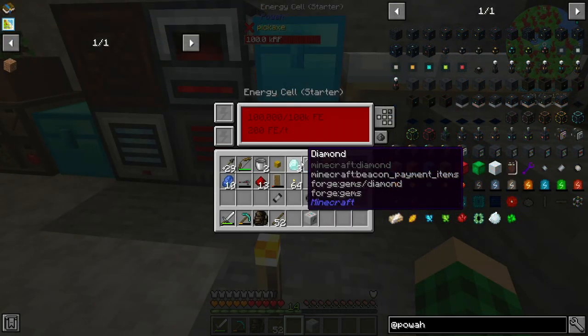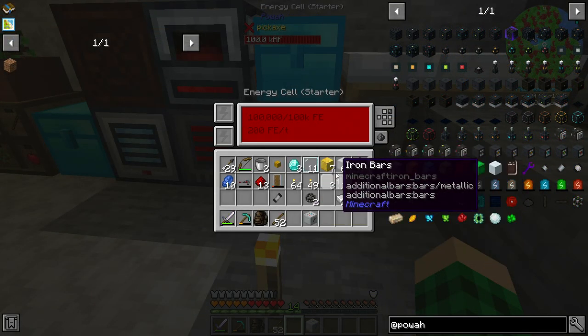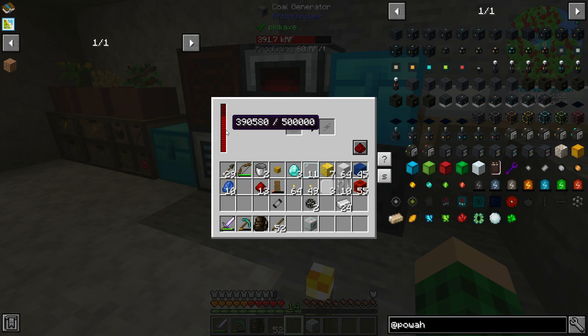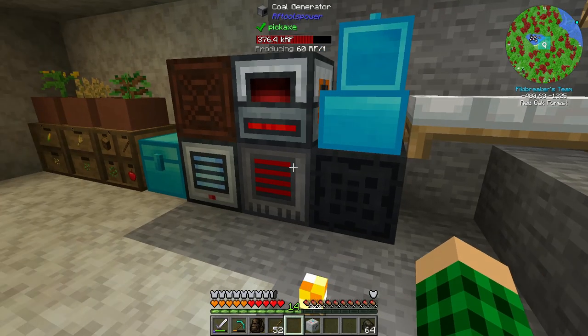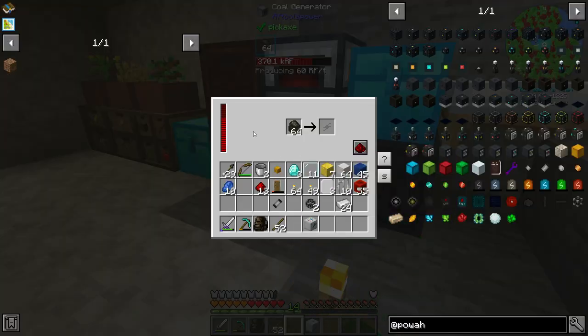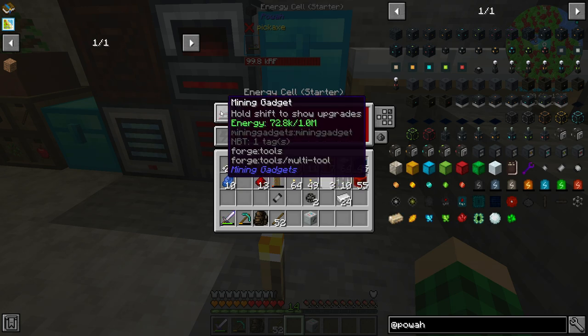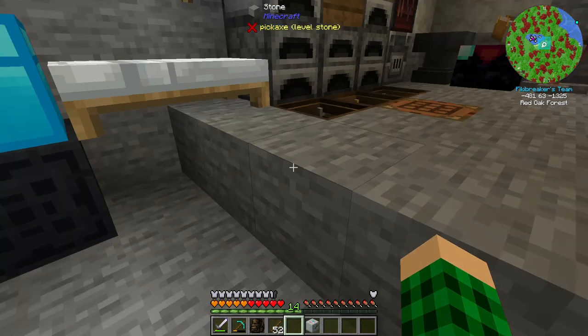Let me do a bit of searching. An energy cell starter from Powah is going to work — I tested it out, it's going to charge this. So slowly but surely this is going to drain, and I assume it's going to drain quick. We have another stack of charcoal we can toss inside to make more power. It's currently draining faster than we're producing it, so it's fine. We're going to charge it up to possibly a million or so.